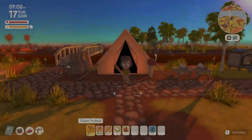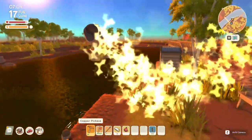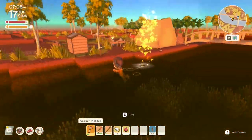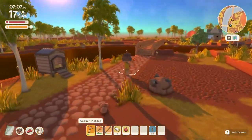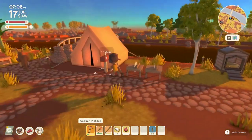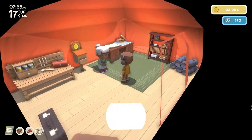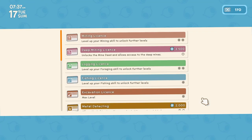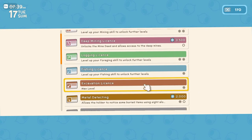First let's talk about what Dinkum is. Dinkum is a new early access indie game on Steam. You can play it single player or multiplayer with friends. It is very similar to Animal Crossing in its art style and world interaction. You can get licenses to do certain jobs like mining, foraging, animal husbandry, farming, and of course fishing.